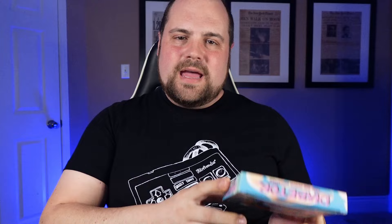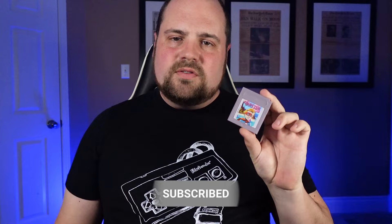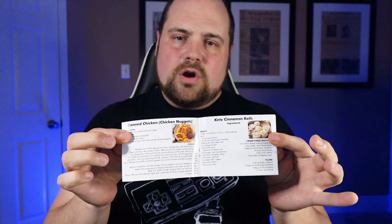Welcome to Mike's Gaming Gala. I'm Mike. And this week, we're looking at Diabeter and the Sugar Monsters, published by Guardian Games for the Game Boy Color. Diabeter comes in a professionally printed box, with a printed manual, and of course, a game cartridge. One cool thing about this manual is it actually has a bunch of low-carb recipes perfect for people living with diabetes. Diabeter sells on the Guardian Games website for $20 complete in box, or as cart only for $18. Full transparency, I was given a copy for free to review.